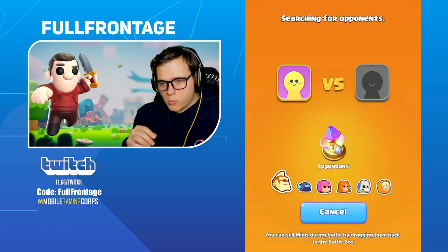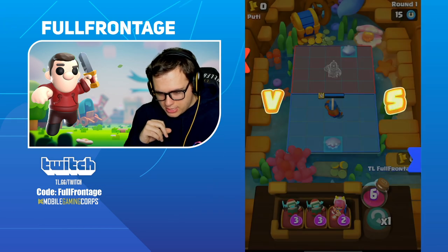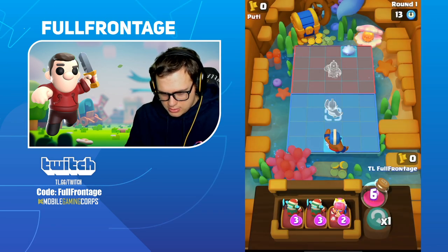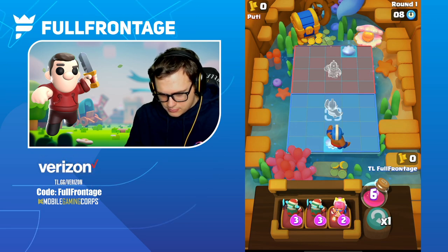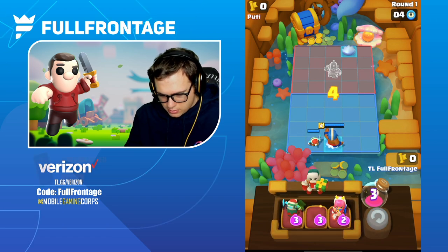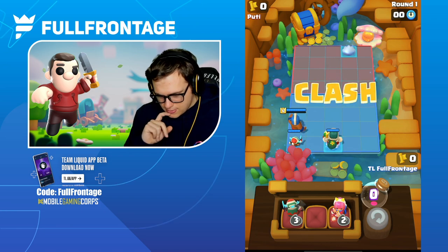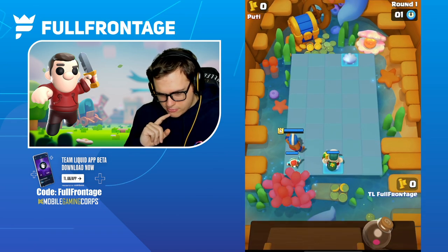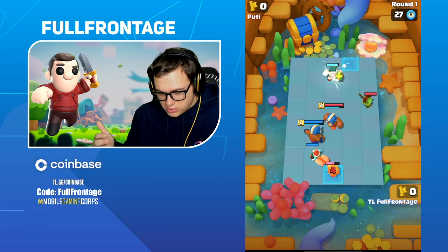Let's try to get one more match in — we're going against another monk. The question is do I use the bounce tile? I think we actually put the Giant Skeleton on it to launch it to the back, but they did put something on it. All right, so it's level six monk versus level six monk.